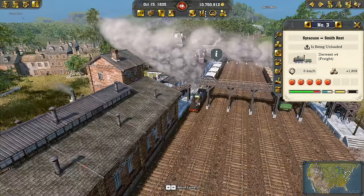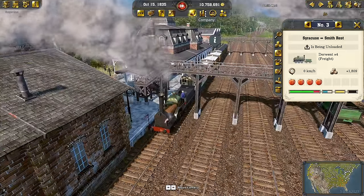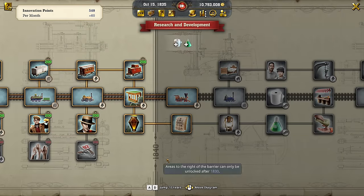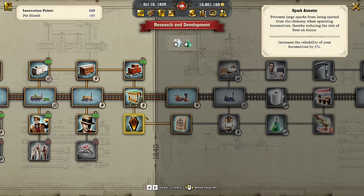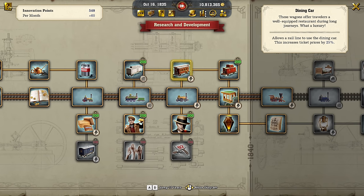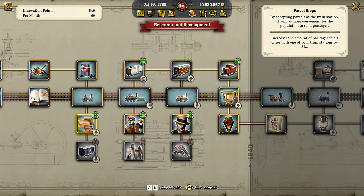I'm feeling for my locomotive drivers — no weather protection — but we're bound by the year and still need to wait five years before we can research weather protection. We can use our innovation points on a few things though, like increasing the amount of packages in all cities, which is pretty cool — more mail transportation, and we can also add a mail car.